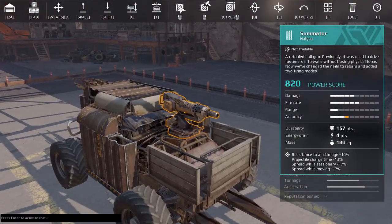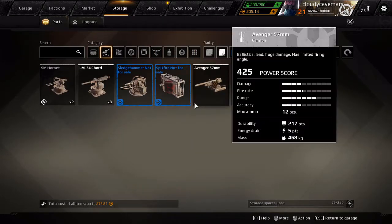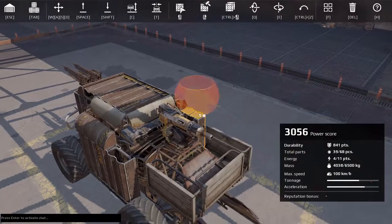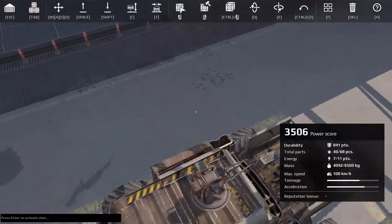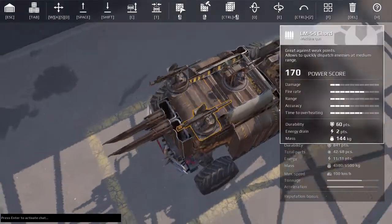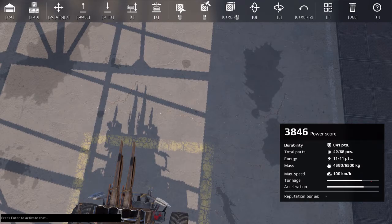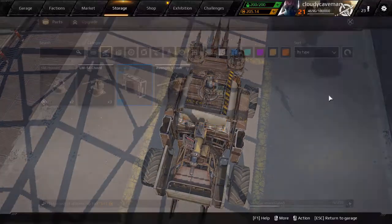That's 3,056 power score. It's not going to be the highest power score, but if you guys have better guns you can really make this a good vehicle. My brother doesn't really have good guns — let's put the Sledgehammer right there and the Sword right there. That's 3,846 power score. I can't make the video much longer because we have video card issues with this computer and can't upload much more than about 15 minutes.